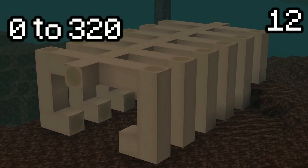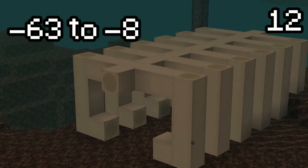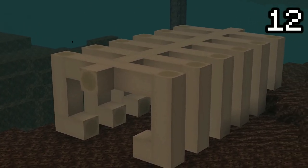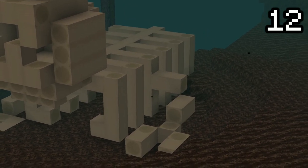Fossils can be found between 0 to 320 or minus 63 to minus 8 underground. They can also rarely contain diamond ore. Only skulls and spine fossils generate, making many believe this was a giant ancient dragon that existed in prehistoric Minecraft times.